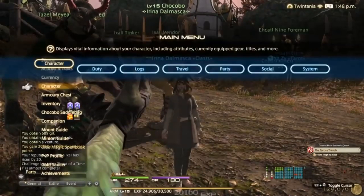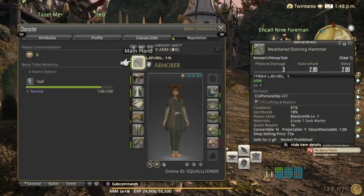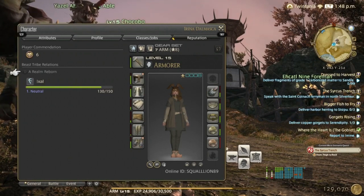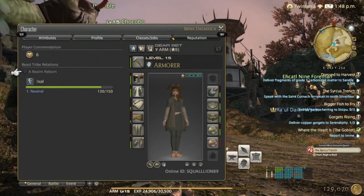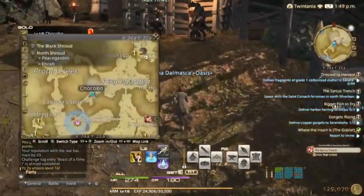If you go to your character's Reputation tab, you can see Exile at 130 out of 150. You have a ranking system for each beast tribe — as you rank up you get new quests and unlock new stuff in the Beast Tribe vendor. We need to get to the highest rank as soon as possible. It's 3 quests per beast tribe, you can't do more.